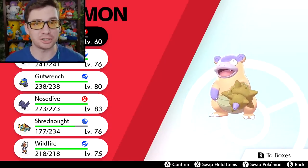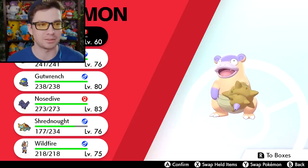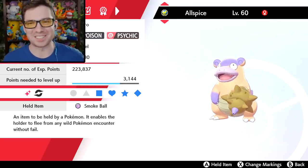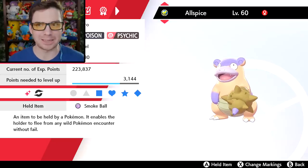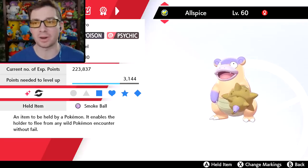A couple changes have been made to this creature. The nickname I decided on was Allspice. Allspice is a type of spice — or a mixture of spices — and obviously this evolutionary line has spices in its body. I also think it sounds nice because it kind of sounds like All Might.